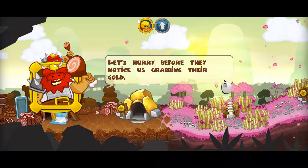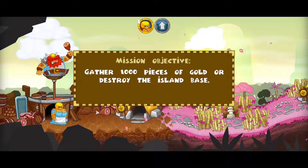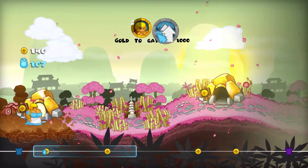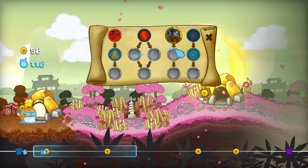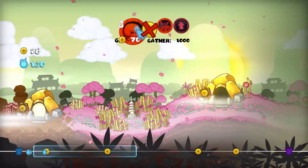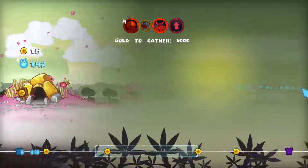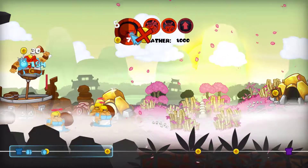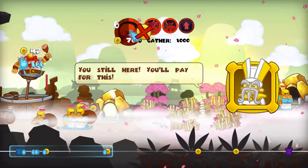Let's hurry before they notice us grabbing their gold. We could also trash his castle — that would give us enough time to gather the gold. So we gotta gather 1,000 pieces of gold or destroy the island base. We have a new mana upgrade: Rune of Mana 2 — further increases your mana regeneration rate. Awesome. So I think we just need to get a bunch of gold diggers here to collect their gold. You still here? You'll pay for this. I don't see any troops around at all.